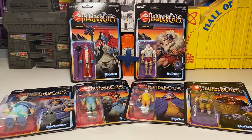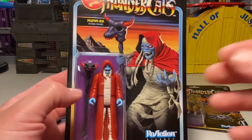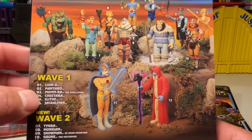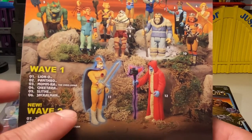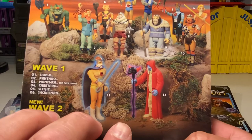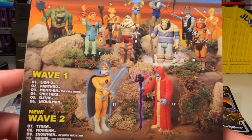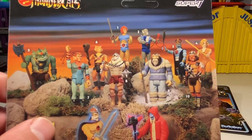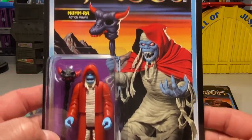Let's just start off checking them out in the card first. Once again, got some amazing card art. Mumra looks really, really cool. Here's a look at the back of the cards — there's Wave 1: Lion-O, Panthro, Mumra, Chitara, Slythe, and Jackalman. It's funny because they have them — it should say actual figures — Mumra's staff and Yaga do not glow, they just have like an aura about them, or at least his staff and Yaga himself. Some more in the background are all displayed together, which we're going to have to do at the end of the video. The card art is always amazing.